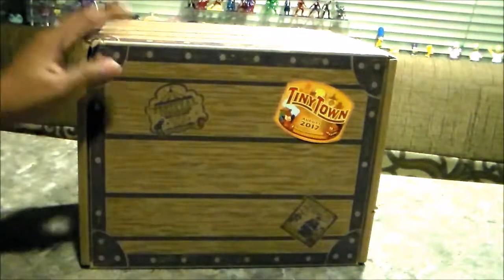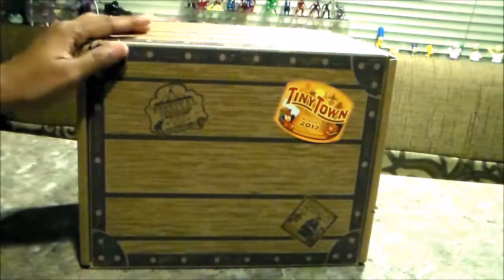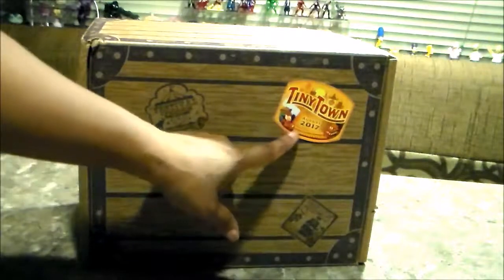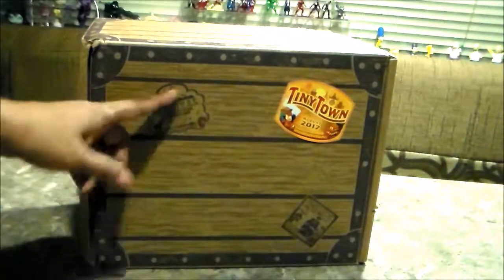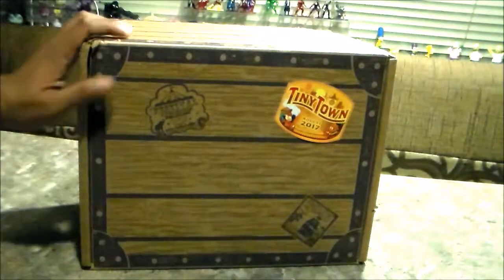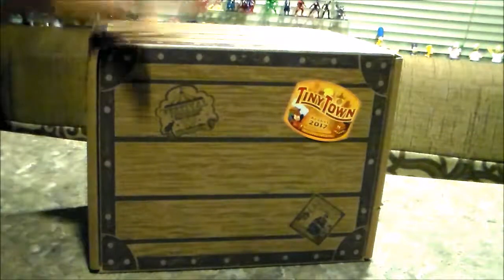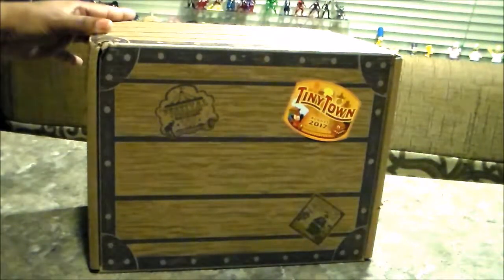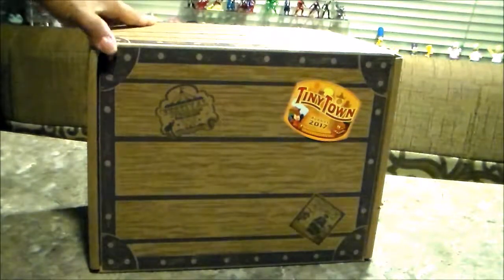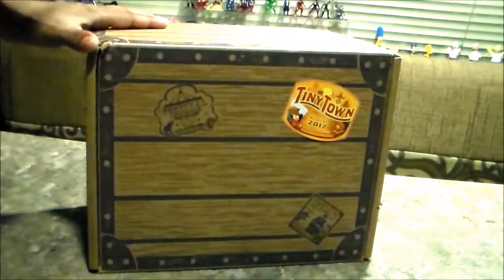Hey there! Today we got our first Disney Treasure box. The theme for this month is Tiny Town. It's from August 2017. These are previous boxes that they have. This is the third box, so I'm very excited because I don't know what is inside. I did watch the spoiler because I wasn't sure if I wanted to get it, but of course I had to get it. I'm really excited for next month's box. So let's get started.